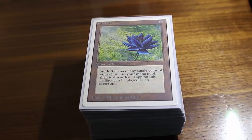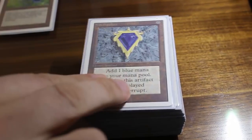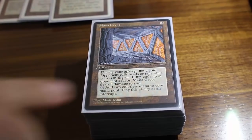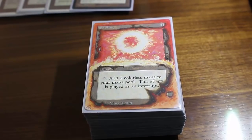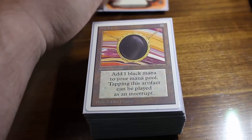Starting off with the mana base, Lotus has to be there — just an incredible card. We're playing blue-red, so both the blue and red moxes are in. We've got a lot of higher casting cost spells, so Mana Crypt was a clear auto-include. Sol Ring is one of the few things that gets hit by Mental Misstep, but it ramps you two turns, so it is worth taking a Mental Misstep there.